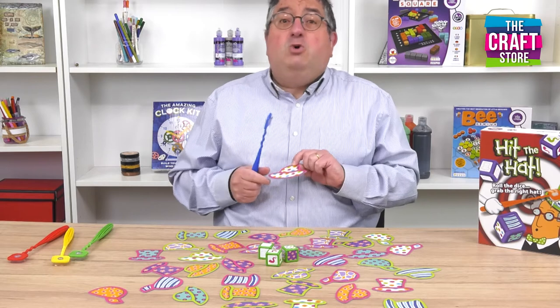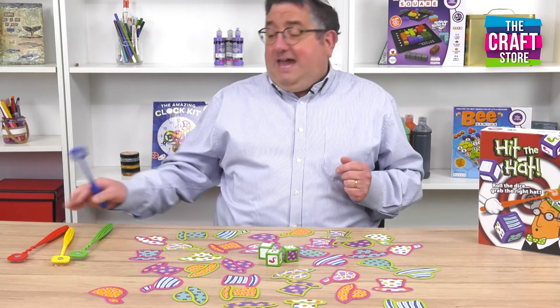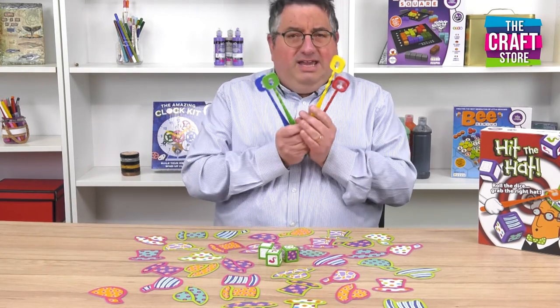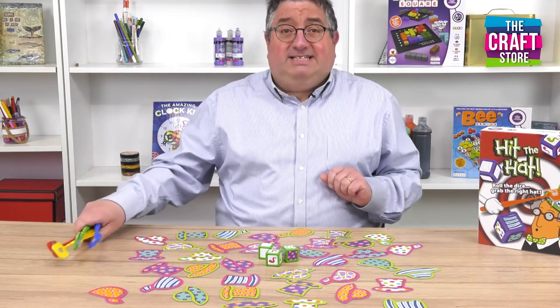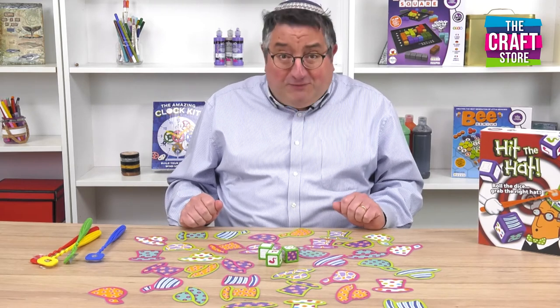So I've just won a point on Hit The Hat. Keep on playing until you're the first person to manage to win six points and you've won the game. And with these beautiful four coloured hitters each person can have their own identity. That's Hit The Hat. I'm Gavin from The Happy Puzzle Company and you've been watching The Craft Store.